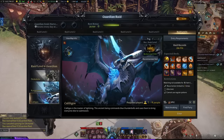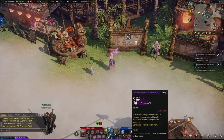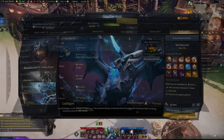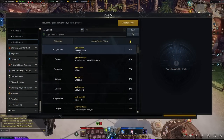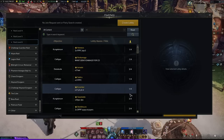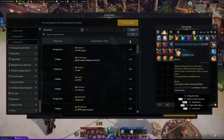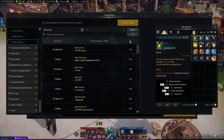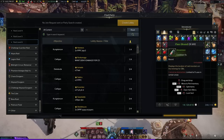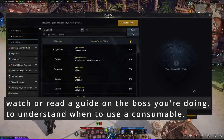Important note on guardian raids: once you get to Kungelanium, item level 1460 or higher, people actually expect you to use battle items. For example, a group doing two runs will type FPPC — meaning the person in party slot one throws a flare to spot the guardian, the person in slot two throws a pheromone bomb, slot three a pheromone bomb, and slot four a corrosive bomb. So depending on what party number you get, that's the consumable you need to use.